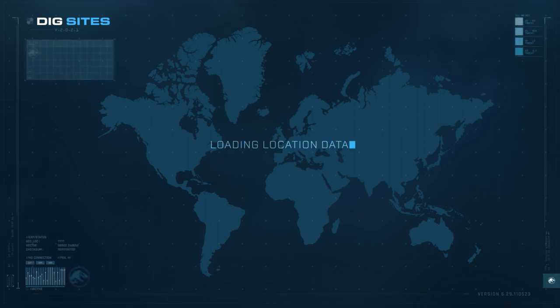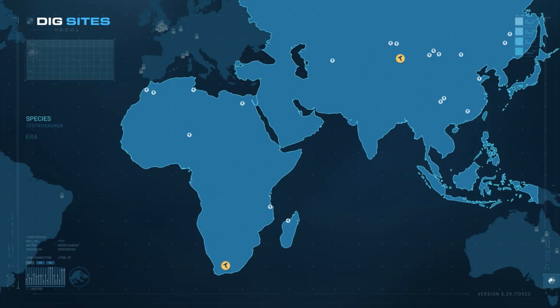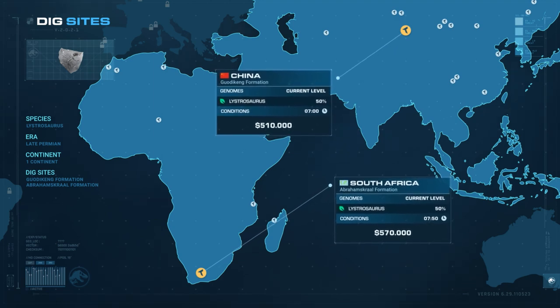Able to travel great distances, the fossils of Lystrosaurus are found all over the world. Two excavation sites can be exploited: the first in Asia, and a second in South Africa.